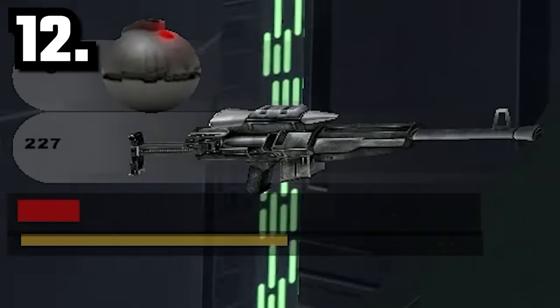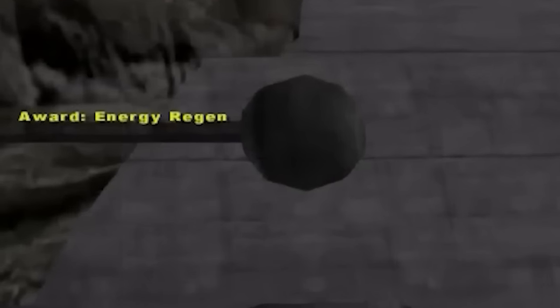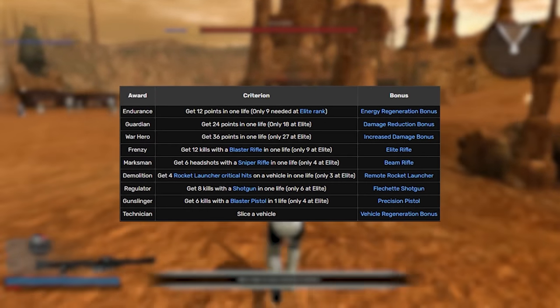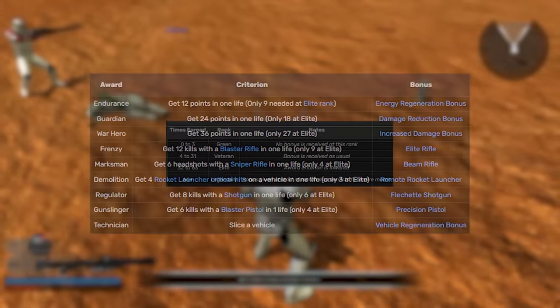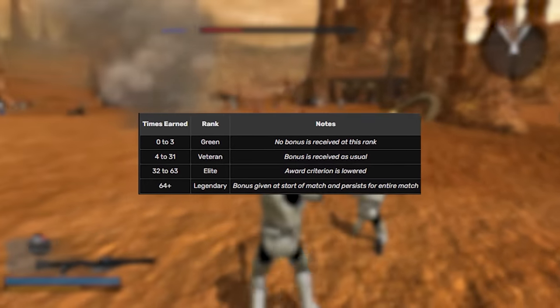Stamina regen is not actually a standard game mechanic. In Battlefront 2, there's a medal reward system called Energy Regen that's given to the player based on what you achieve in-game. There are different medals that can be acquired, like weapon boosts, health regen, and an overall damage increase. Once you get this medal 64 times, it becomes a permanent addition to your profile.